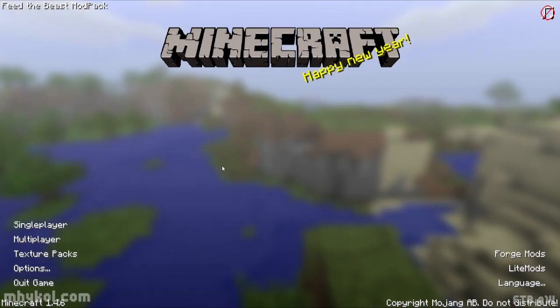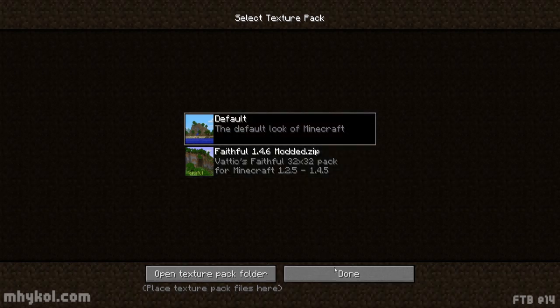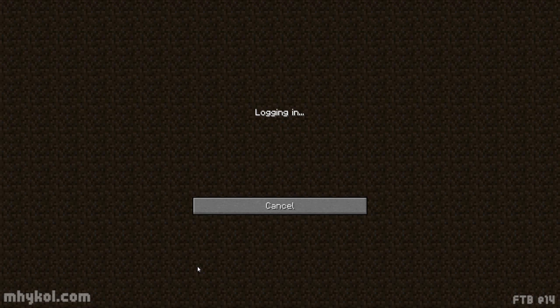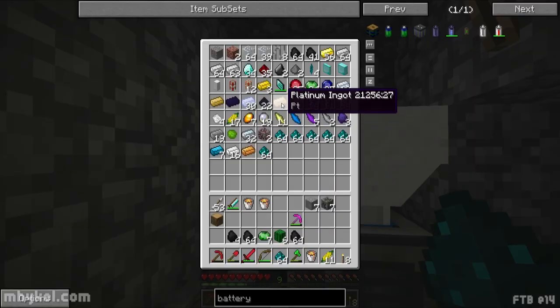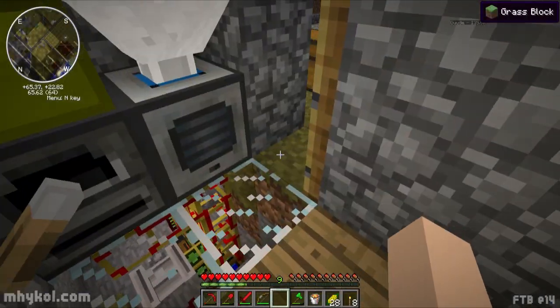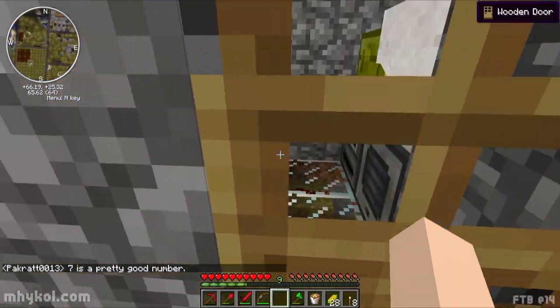Let's go back to default texture pack because the Faithful texture pack - there's no official Faithful for it. Default pack - all right, now I can see everything. It's all so ugly but not that bad I guess. Steel, steel, steel - I'll need sticks at least. If not I might have to make some.